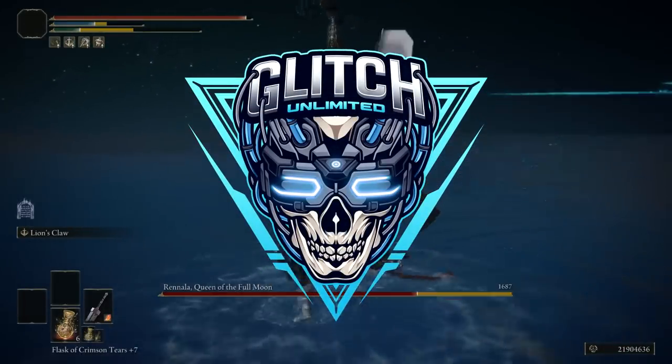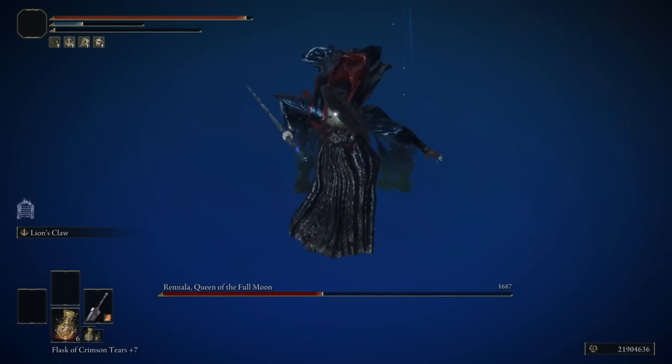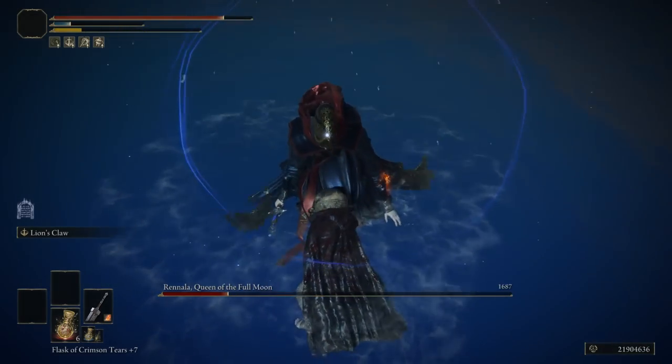In today's video I'm going to be showing you the best greatsword build that has to do with magic, bleed, and you can even use something like fire. So let's get into this.